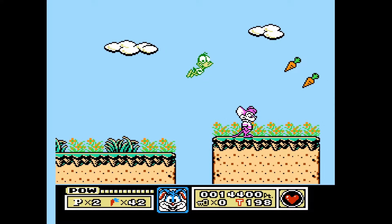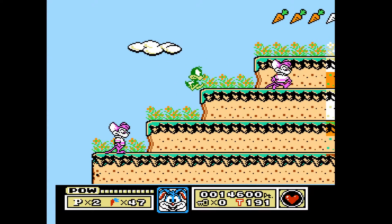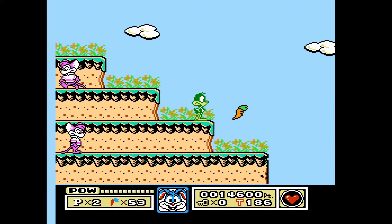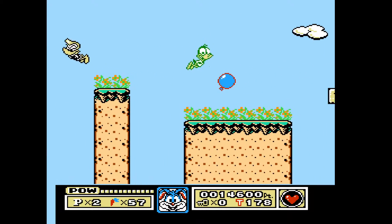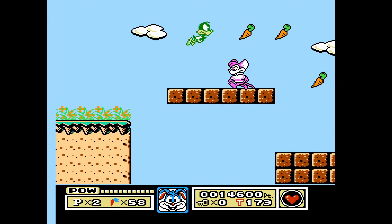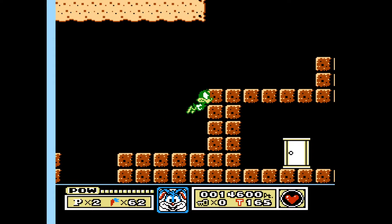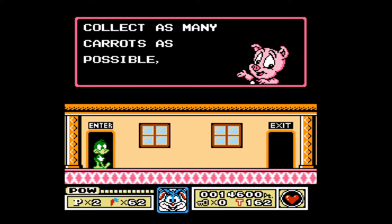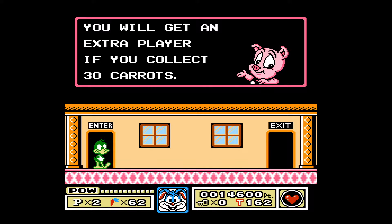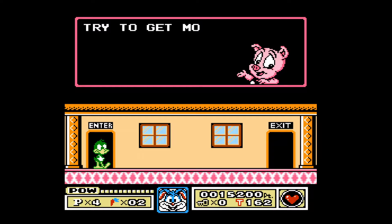Stage 2 here. We drop down right on that guy's head. There's a little door down there — let's go ahead and check that out. It's Hampton. Hampton says collect as many carrots as possible; you'll get an extra player if you collect 30 carrots. Well, we've got 62 so far — that's a good sign. We're up to four lives, and that's something.